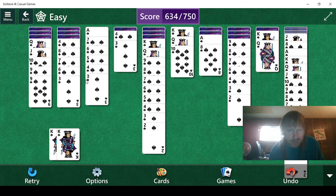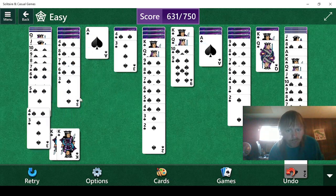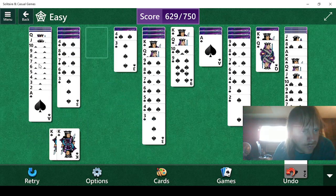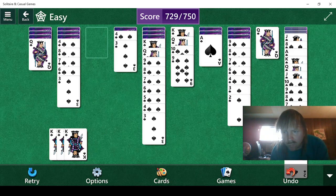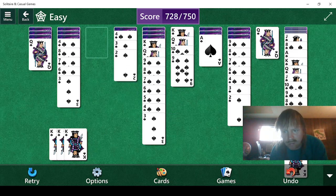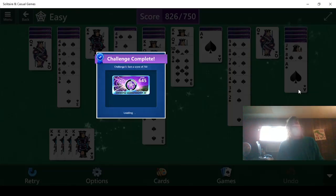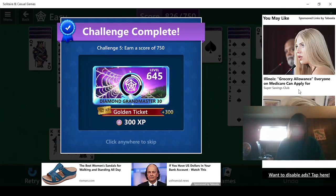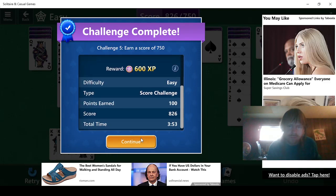This leads to a 6. 7, 6, 5, 4, 3, 2, ace. We need a king. Good — that means we need one more. I think the play is to do this, followed by this, and then this, and we should win. Here we go. I knew I was saving that stack for a reason. That's 600 more. These are going to take a little while, but that's okay.